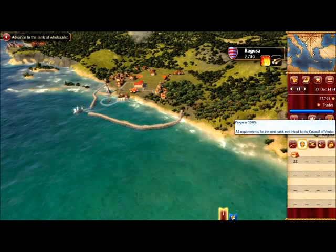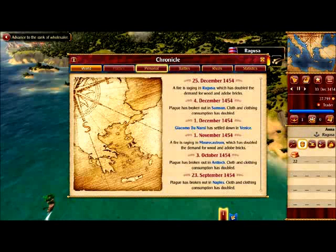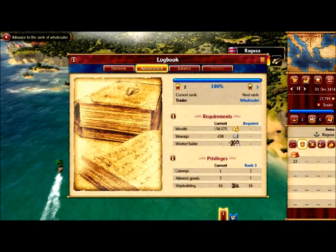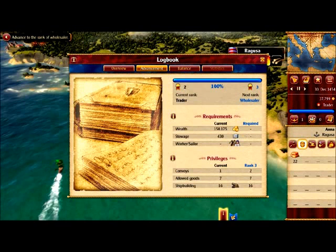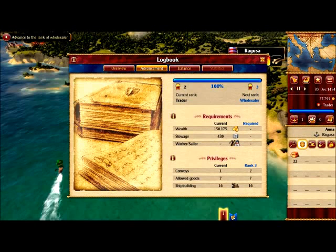The blue bar is already full at 100%, so we can rank up. Where can I check the things I need? Here it is in the logbook. 150k was the requirement for wealth, 430 for storage, and 0 workers or sailors.